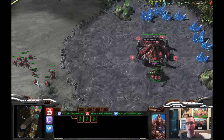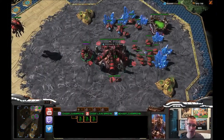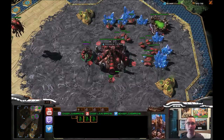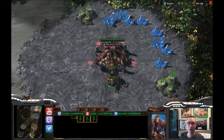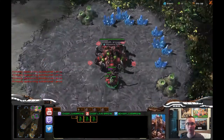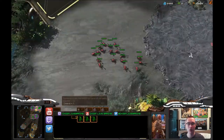Now if we want to larvae inject, the default hotkey is V. So hold shift, hold V — the crosshairs come up for the larvae inject — then click, space, click, space, click. Really easy, and you can do that as fast as you want, cycling through those bases. That's the best way I've found to do my larvae injects — really fast.